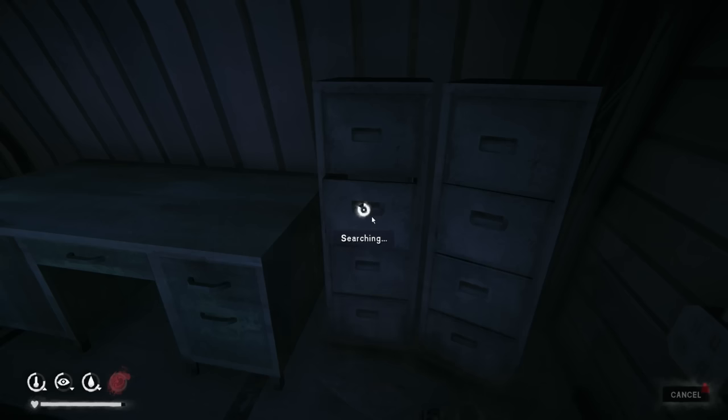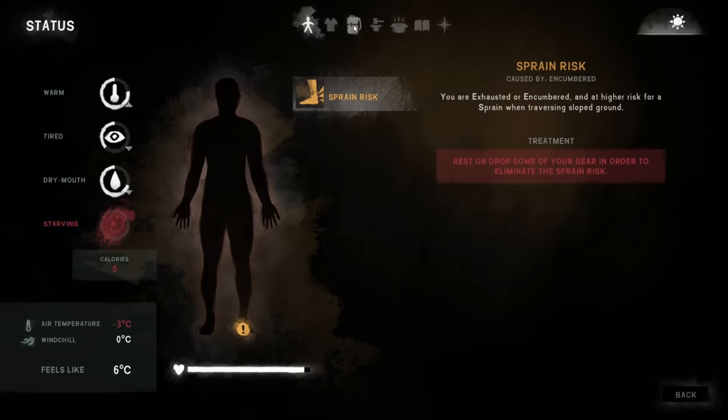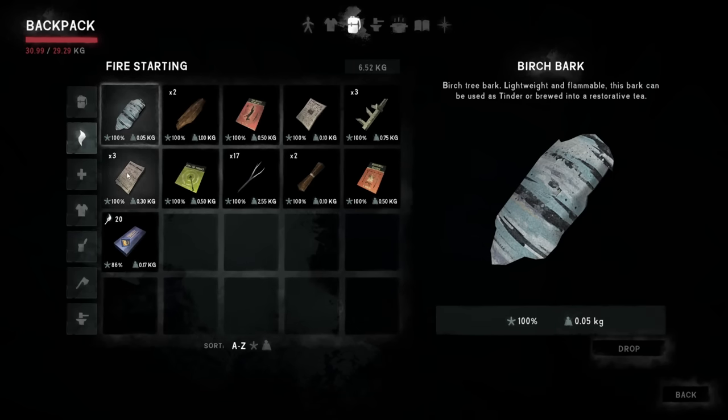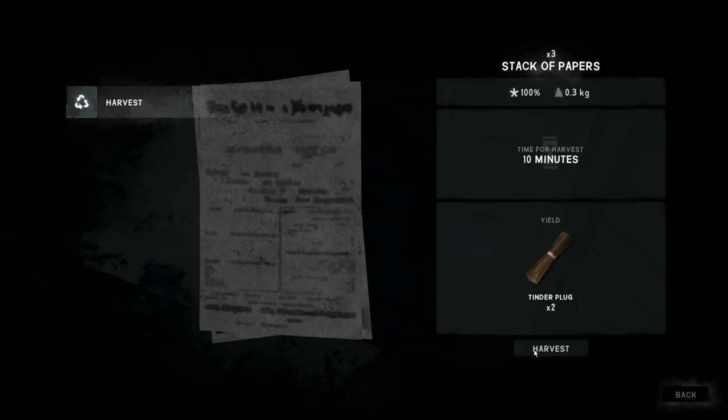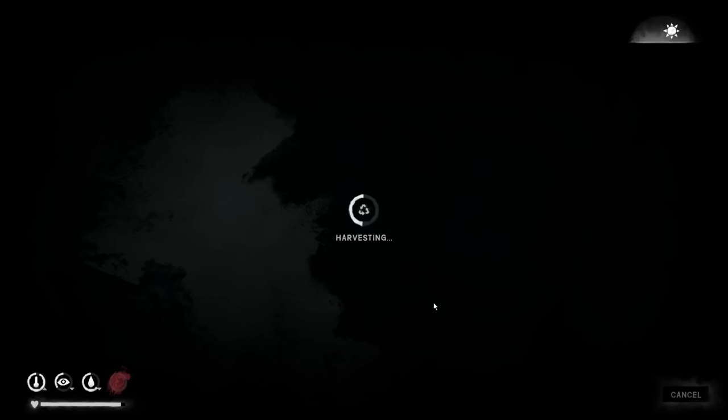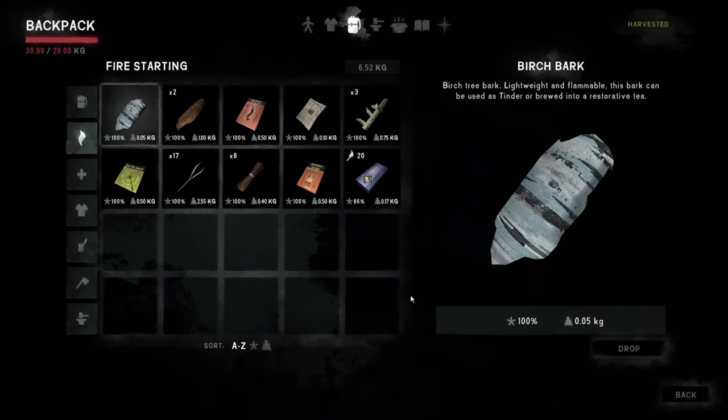I think we're good on tinder. Let me check how we're doing on tinder stuff — we have our fire-starting material, got two of those, got three of these. I could probably tear up a few of these. There we go — let's do it. Another one. Now we have six tinder plugs. Let's do one more — that'll get rid of all the paper. Now we have a good supply of tinder. We should be able to start a fire if we need to in a pinch.